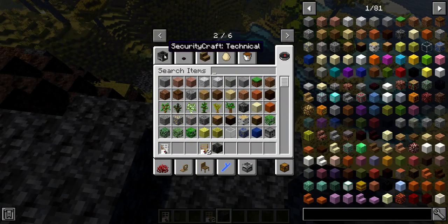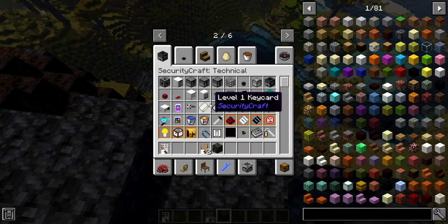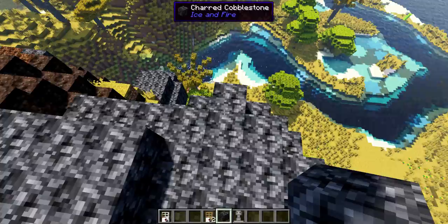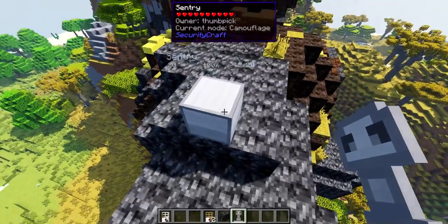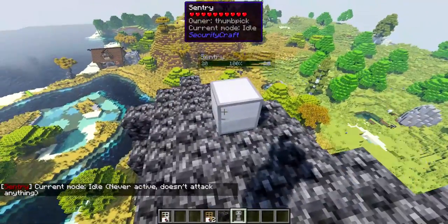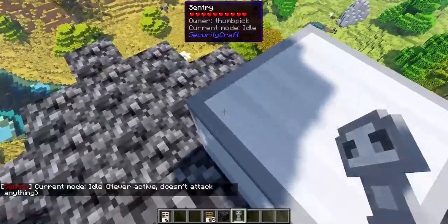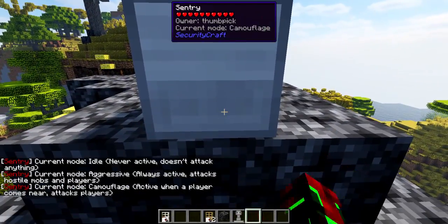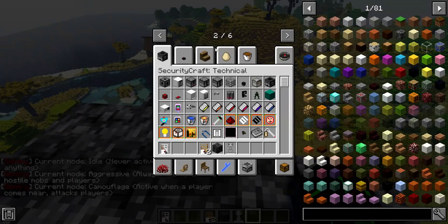And we've got a couple of other ones. We've got the Security Craft mod. We have got some interesting stuff in it — very interesting stuff. We've even got a sentry. I didn't know we had this. That's apparently a sentry. We've got other sentries as well. I don't know how to get rid of that one, but anyway.